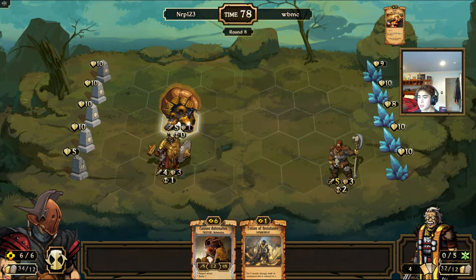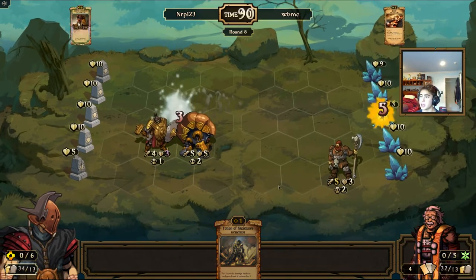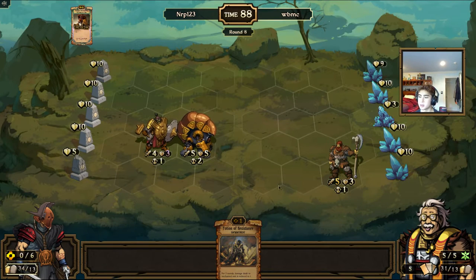Almost perfect top deck here — play a 6-drop, continue the pressure on the board. I lose my Cannon, and Potion of Resistance is another very good card against Growth, but we'll see if we have to use it.